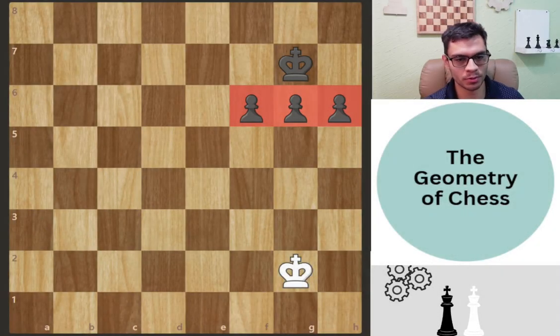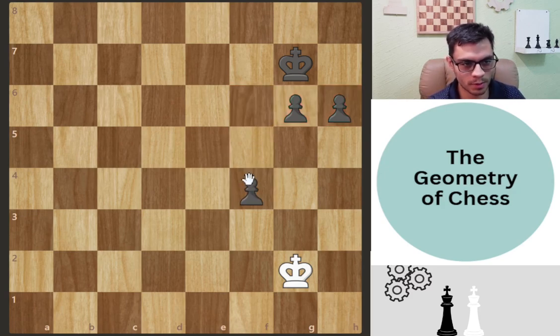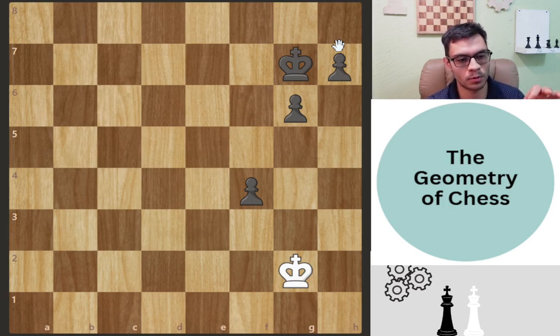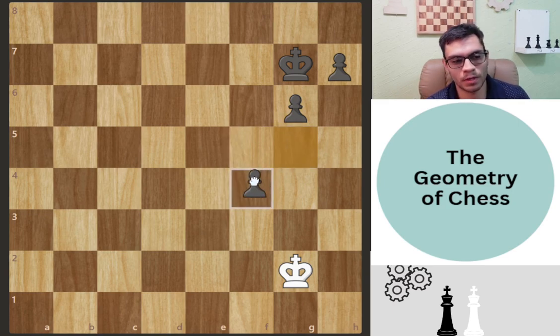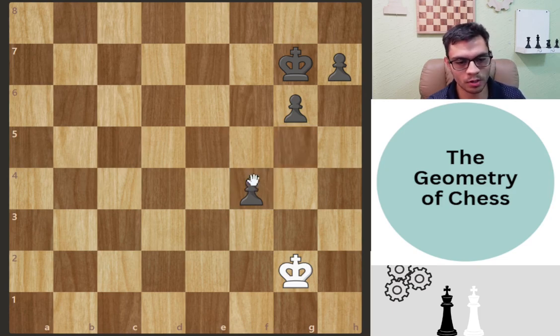Let's start with this crazy puzzle. You have three pawns on the board and you can arrange them — change them, maybe put one here, one over here. You want to set them up in a way that it is black to move and white draws the game. The pawns cannot be doubled — that would be cheating.